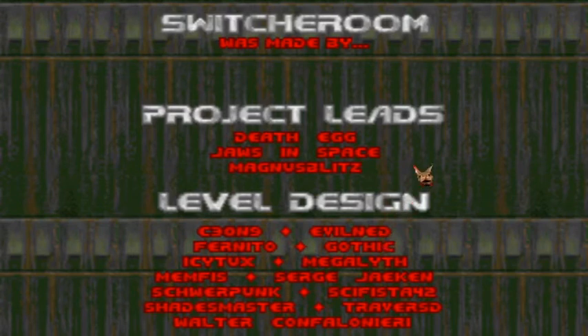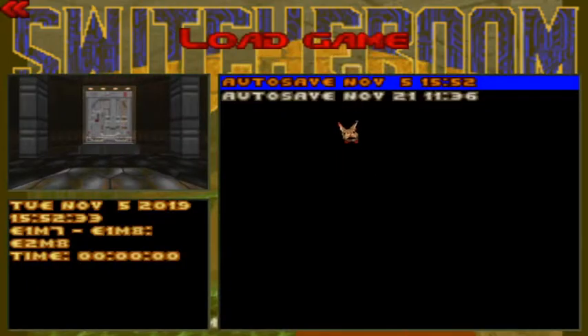Happy Friday everybody, this is Fezz. We are continuing the switch room walkthrough on the ultraviolence difficulty for the PC using the GZDoom engine. We are on Episode 1, Mission 2, The Reactor. So let's get to it.